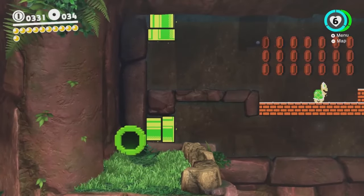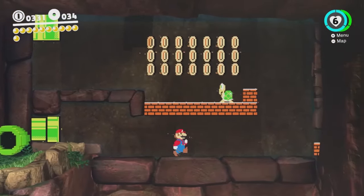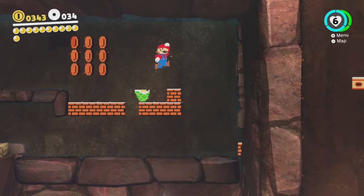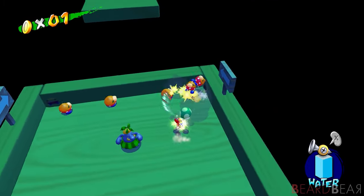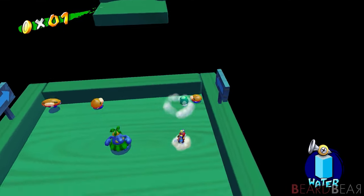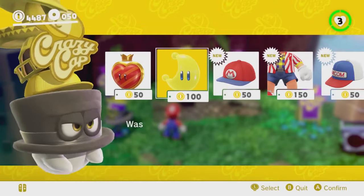When Mario was created, lives were an important feature of the coin-hungry arcade machines, but became irrelevant once games could save after every level. It's interesting to look at all the 1-up minigames throughout the series, and imagine farming for different collectibles with the live system thrown out the window. And that's exactly what happens in Odyssey.